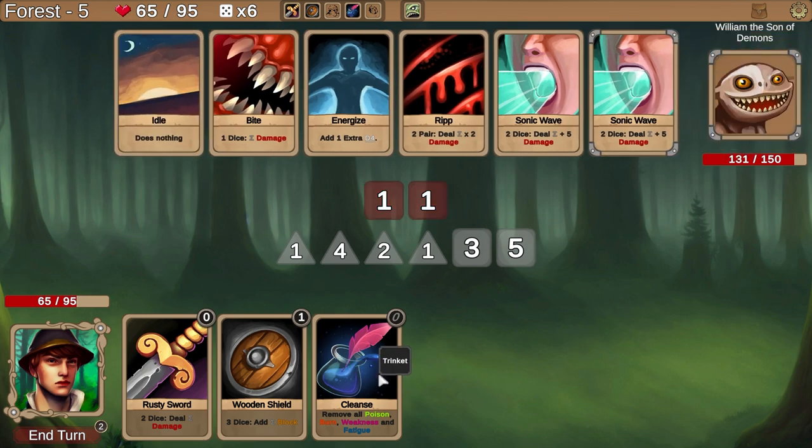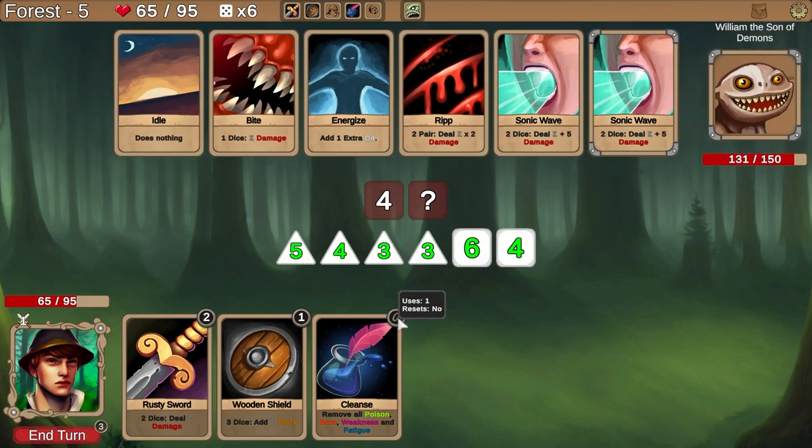Why is it pointing at this trinket? Poison, burn, weakness, and fatigue — I have none of those things. Oh — you don't actually use dice to activate that; it resets like that. I messed up — I don't think this guy actually hits with those set effects. So you just use that once per battle for free, it doesn't even cost dice. Good to know. Why are these green right now? Oh — I got my plus one strength. My plus one strength makes my dice better, that seems pretty good — blessings might be strong in this game.